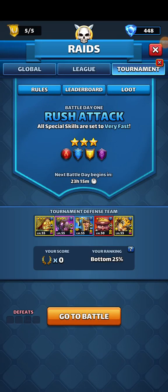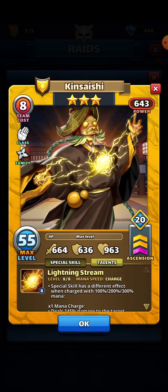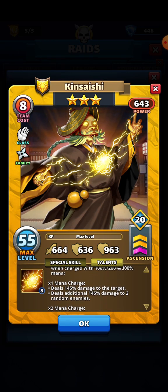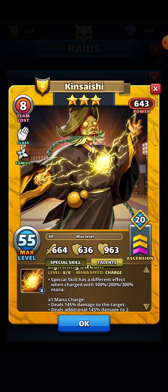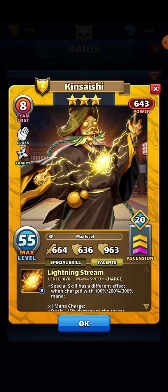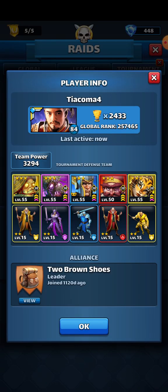Welcome, family, to our first day of the Rush Attack three-star, no nature. This is the team I went with. We have Keen Sashi — he has three different charges. Normally with these heroes you probably won't get him on the third charge, but he does pretty good damage. I think he's an awesome addition. I just wish this portal would have at least one of each color.